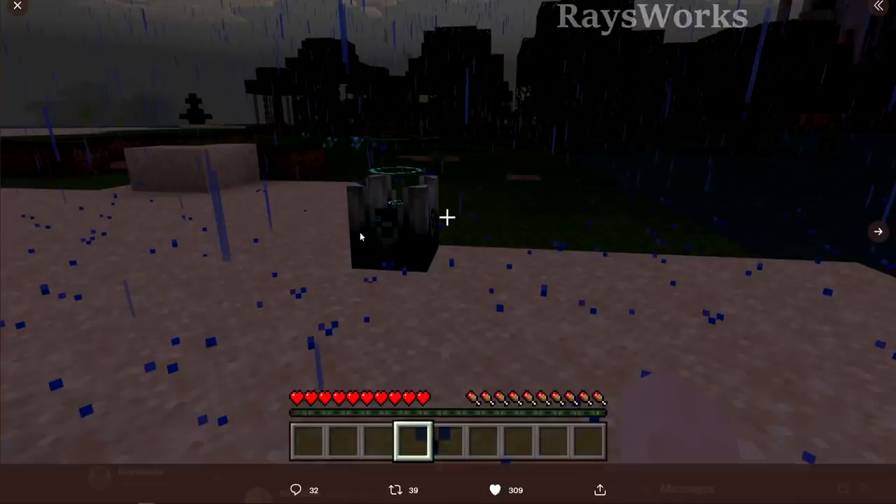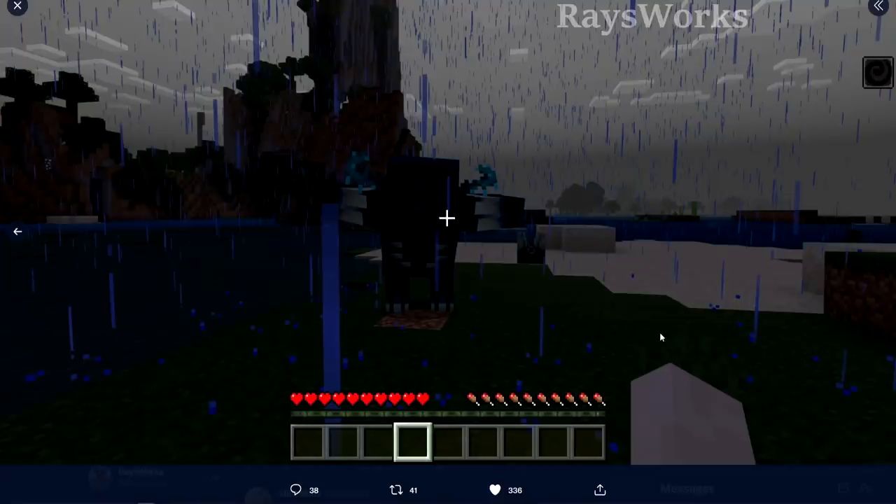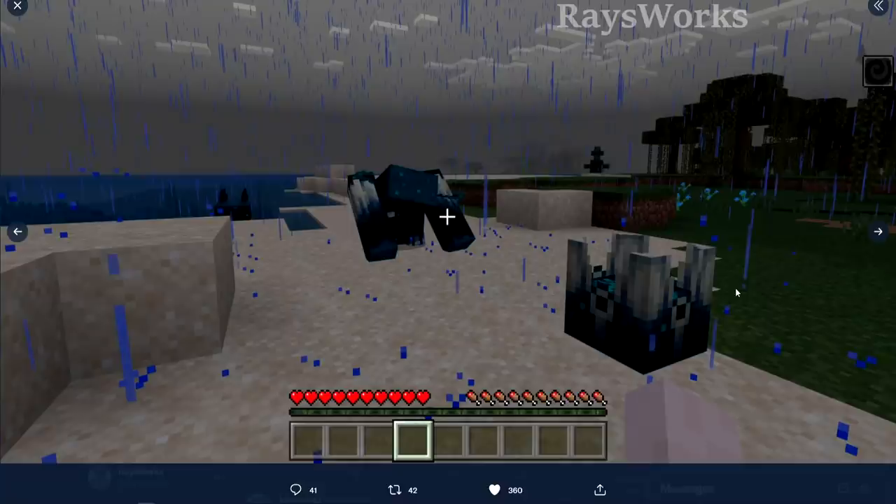We also got sneak peeks about the Warden and skulk blocks. King B-Dogs tweeted an image of the skulk shrieker playing its animation as it activates, along with the Warden doing some kind of animation — possibly attacking or being summoned, which we saw during Minecraft Live. The player has the darkness effect in the background. In another image the Warden has his arms stretched all the way backward, about to make some kind of move. There's a dirt block instead of grass where he spawned, and it's raining in every image — possibly testing if rain has special effects. I'm hoping the Warden can break blocks around where he spawns so players can't just hide behind a pillar.